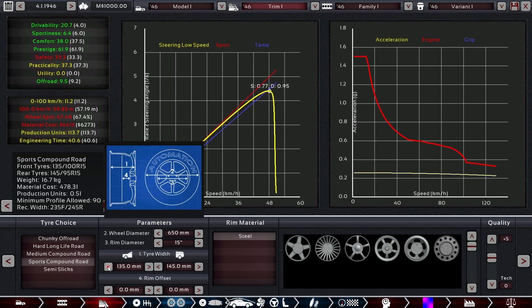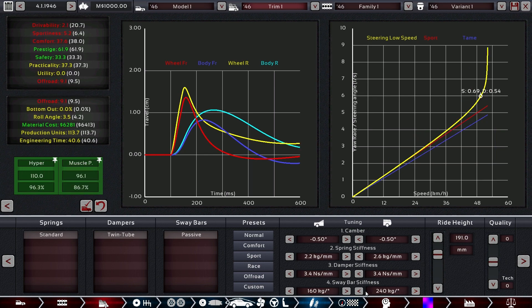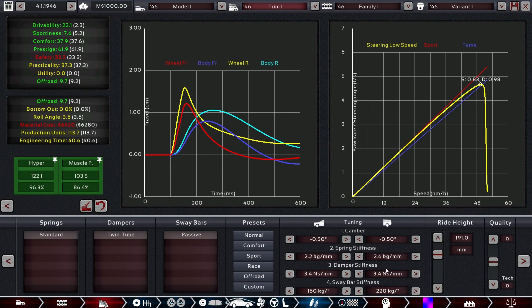Let's get the driving characteristics in order. We drop the front stiffness — almost perfect. Steering roll angle at 4.2 — very bad. We amp up the rear sway bar, but that was a little too much. The tires are bugging, so we decrease it then increase from below again. Now it has something reasonable. There we go — 1.0 roll angle. We have reasonable drivability now.